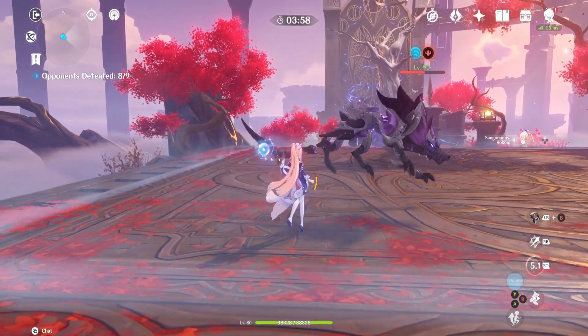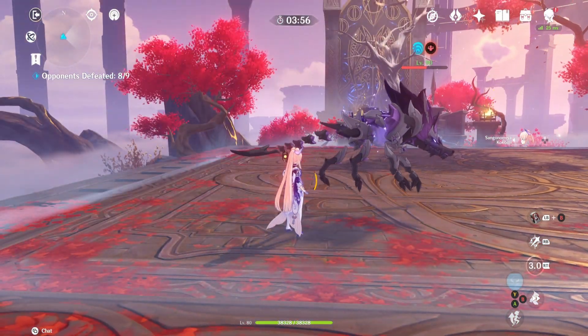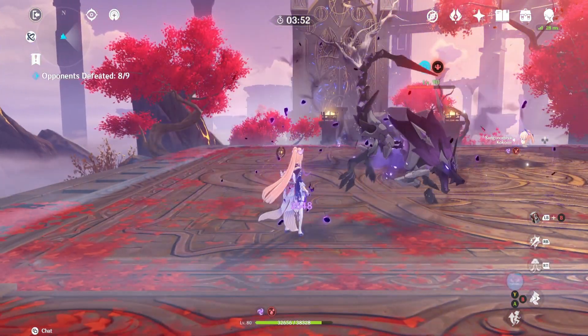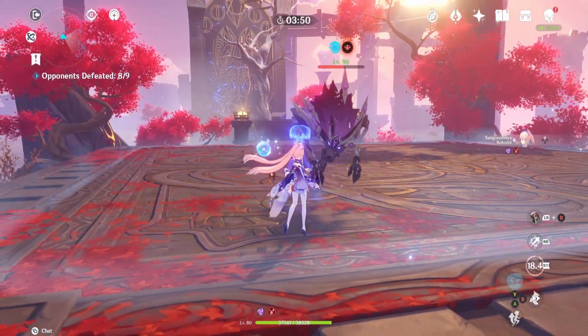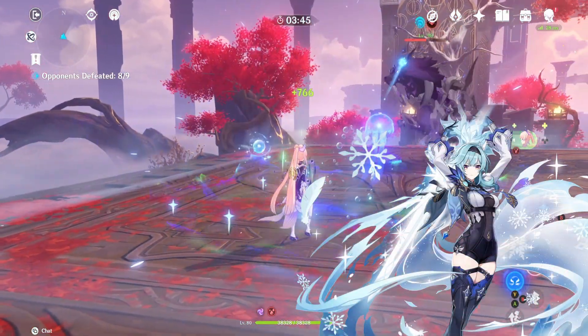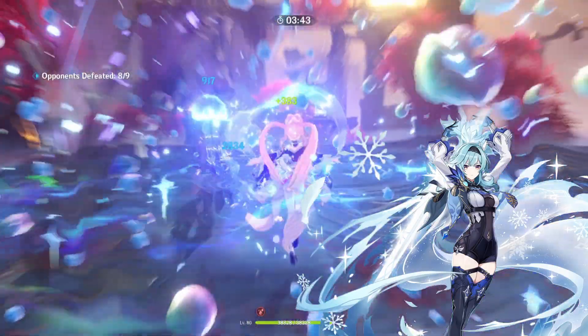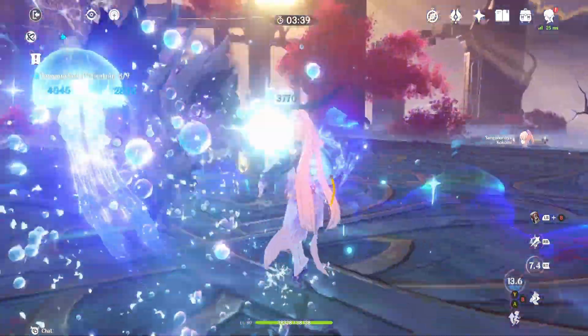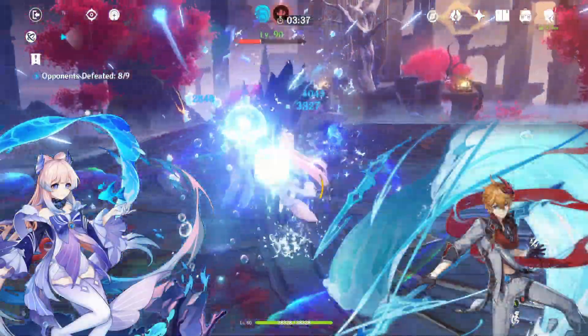However, there is one situation where building elemental mastery on her could be better. We all know her team comps right now. She works amazingly in mono-electro teams with Raiden and Sara. She works as an off-field DPS for physical teams to apply Superconduct pretty reliably too. And she can also be placed into a taser team comp with Kokomi and Tartaglia.